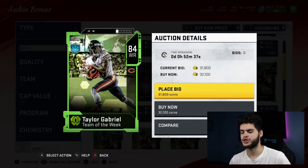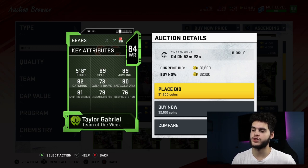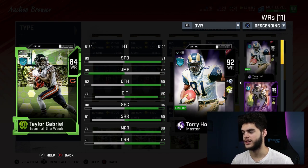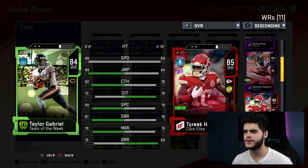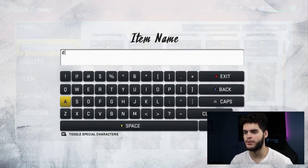This new Taylor Gabriel card just dropped — he did go off this week and it was fair that they gave him a card. He's got 89 speed, 89 jumping, 82 catching, 73 catching in traffic, 80 spec catch, 81 short route running. This guy looks like a streak and slant specialist — really fast, faster than pretty much everyone on my team. He's honestly pretty much better than Tyreek Kill in a lot of stats. Taylor Gabriel is basically a cheap Tyreek Kill.